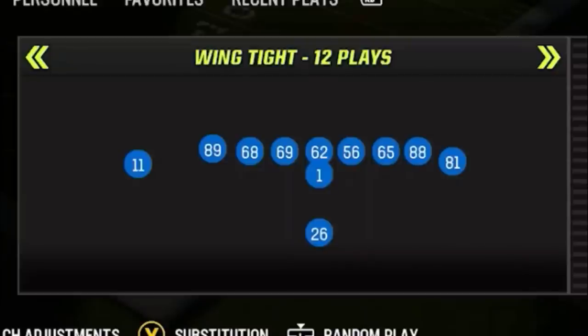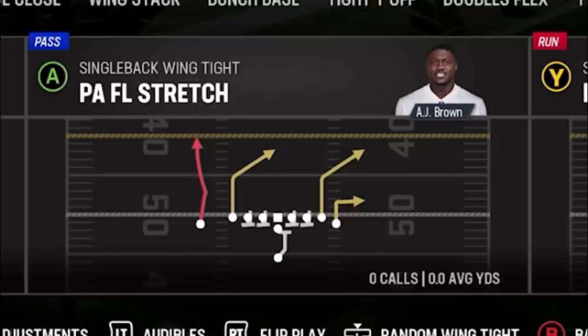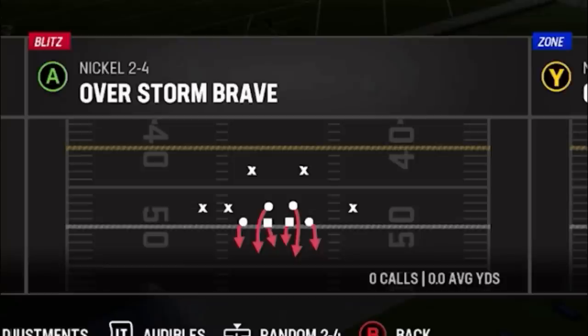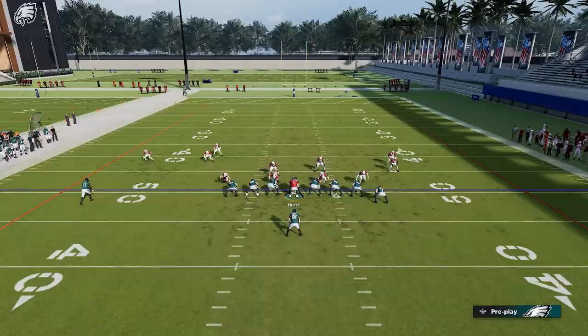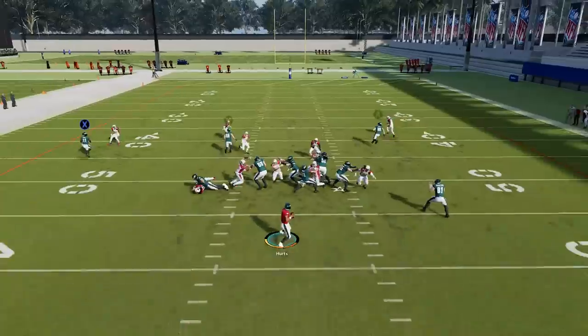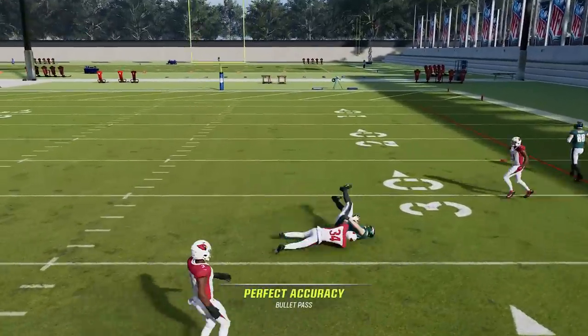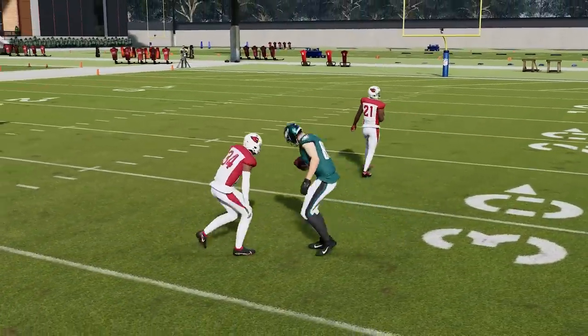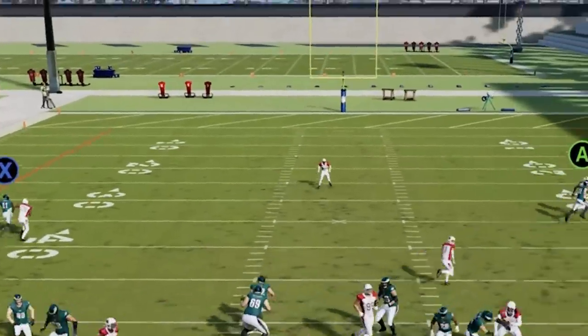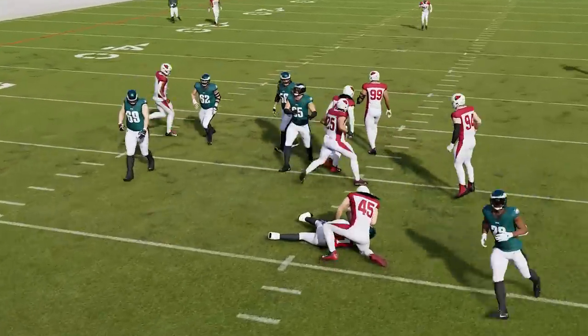The first play is out of the Saints Single Back Wing Tight, and the play itself is the PAFL Stretch. This play can be found in just about every playbook that has a Single Back Wing Tight — out of the 5 offensive playbooks I have, it's in every single one except the Packers. This is a man 0 beater. I'm going to block one of my tight ends on the right, but you don't want to block the Y route — it pulls whatever man coverage cornerback is in the area and is also a good check down.